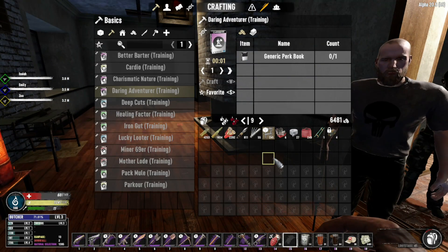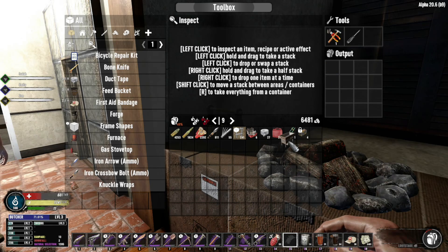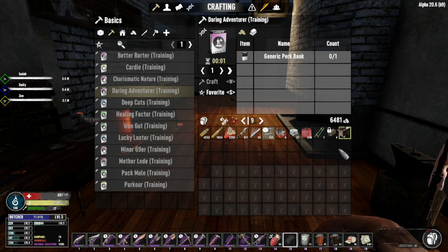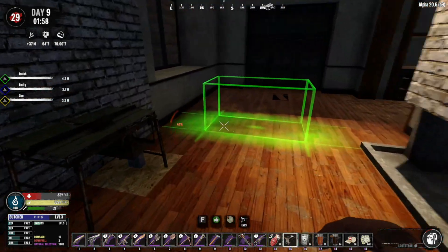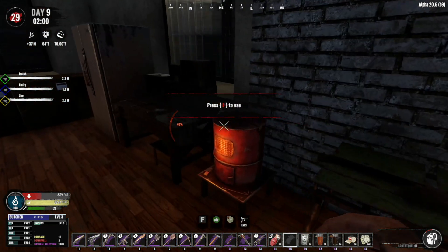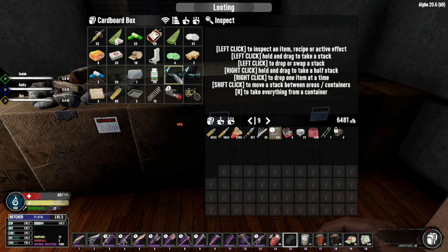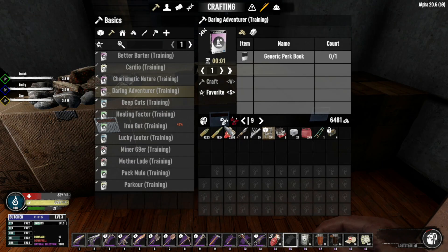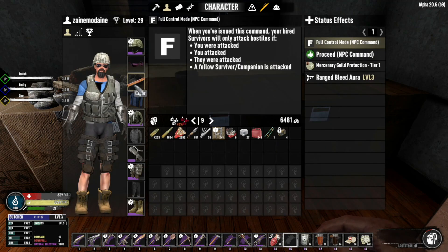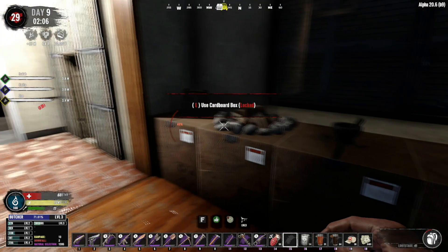We finished a bunch of POIs. We made the shredder, so we can now do our own shredding without any problems — that is nice. We also found treasure hunter sunglasses, and we got a cigar — plus 10% to bartering, plus 10% to loot stage. That's a big deal. Even in the forest, I'm at a loot stage 41, so doing good here.